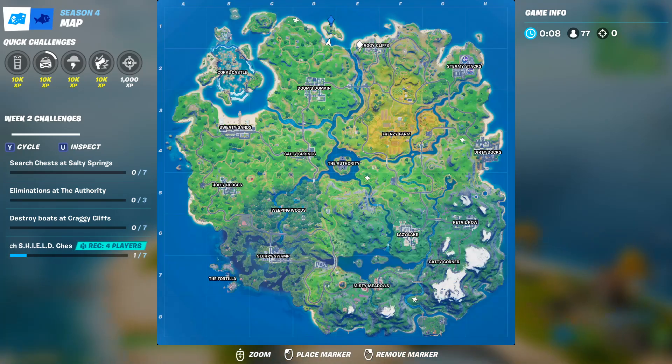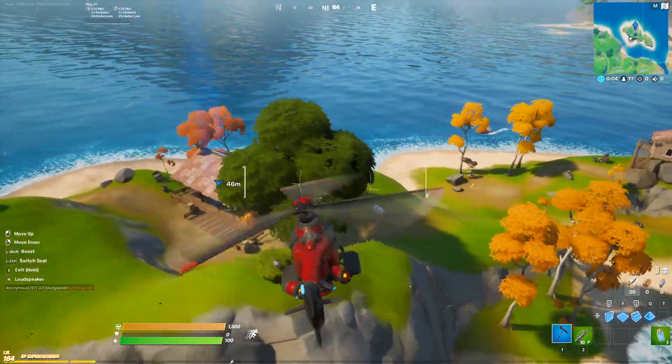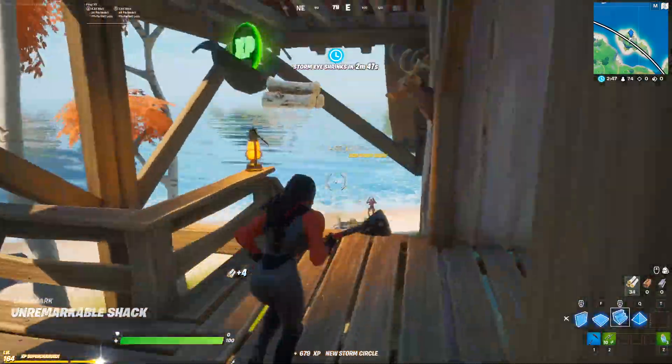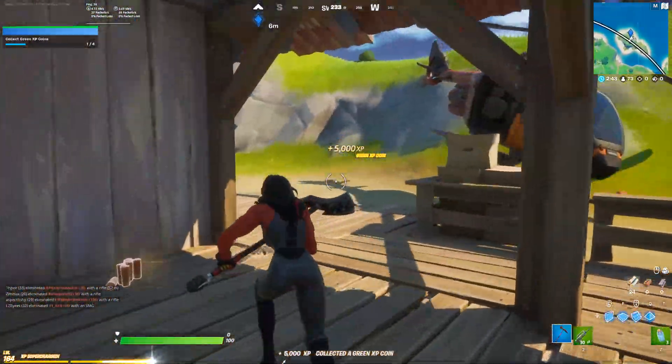The first one is going to be inside a little hut here at this fishing island. I made a video all about fishing if you haven't checked it out already — I highly recommend you do. Where you're going to be finding this one is right here in this little hammock. You might need enough materials for one stair, and right there is going to be your first green XP coin.